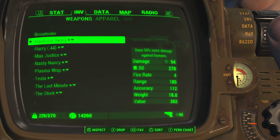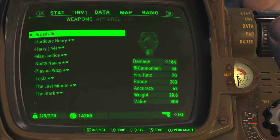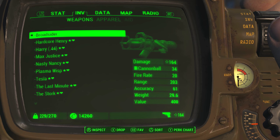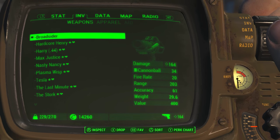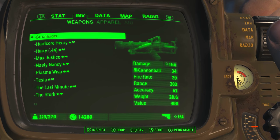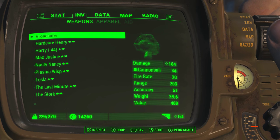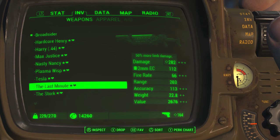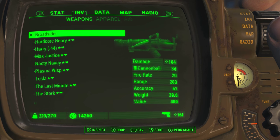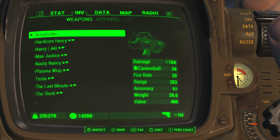Today I'm gonna start out by equipping the Broadsider. I went ahead and upgraded this as far as it could go. There wasn't a whole lot of stuff you could do to it — you could make the barrel lighter, increase the grip, and increase the firing rate. It's by no means our best gun. The Last Minute has that beat by a mile — 282 damage versus 164 damage. But you still get to fire cannonballs at someone, and that's pretty exciting.